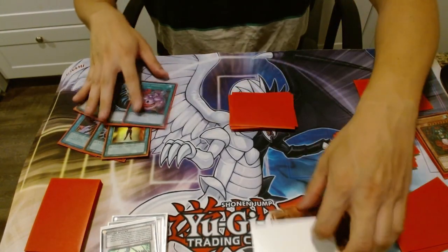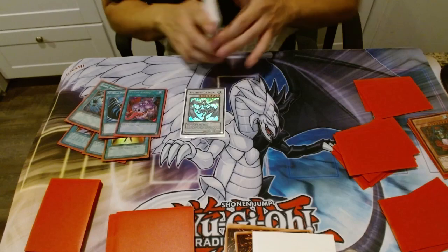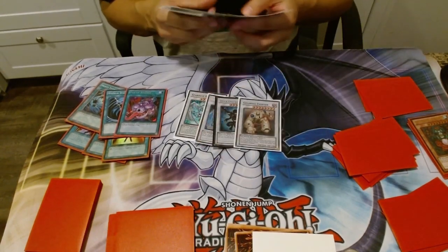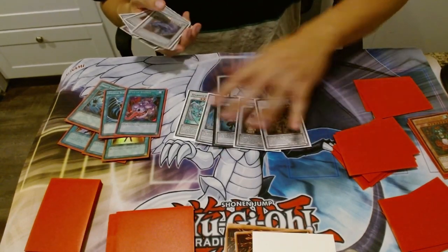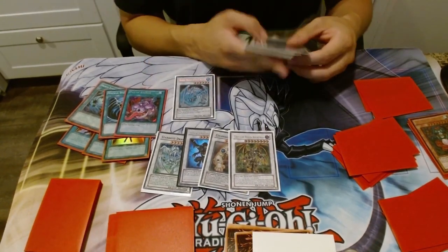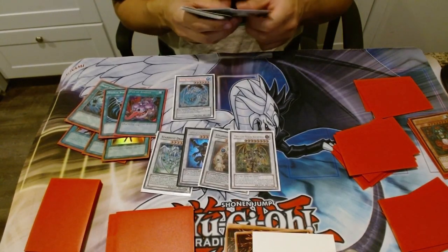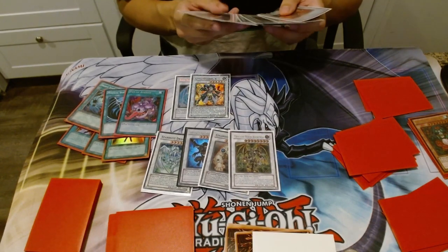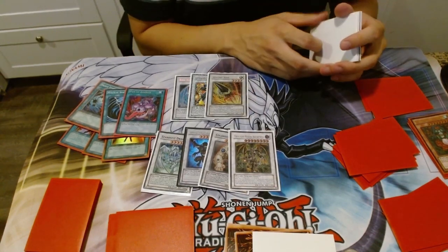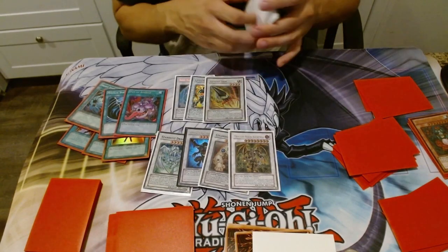That's the main deck — let's go into the extra deck. I play Stardust Dragon, Brionac, Dark End Dragon, Colossal Fighter, and Thought Ruler Archfiend as my level eights. Brionac is really good because with Ultimate Offering you can do crazy things — put four fairies in the graveyard and special summon Christia. Goyo Guardian is great because it's the biggest level six synchro, runs over Stardust, and steals a monster. I also play Arm Aid — it rarely comes up but I have the slot.